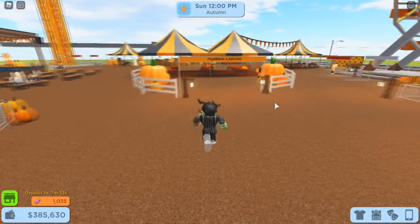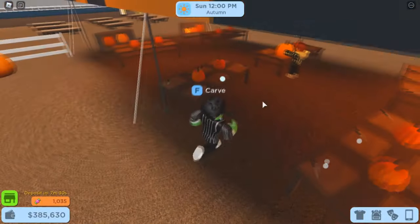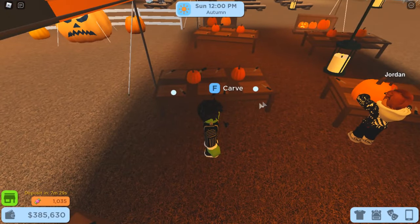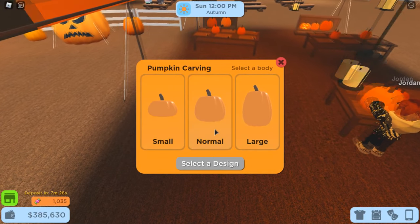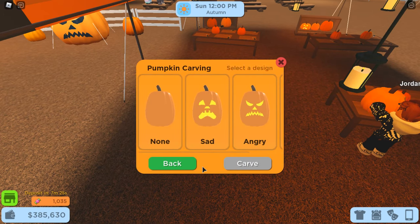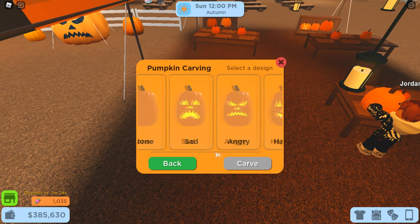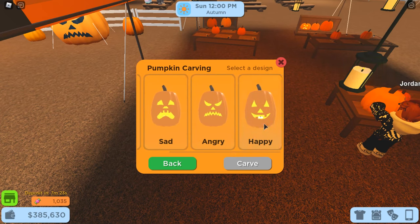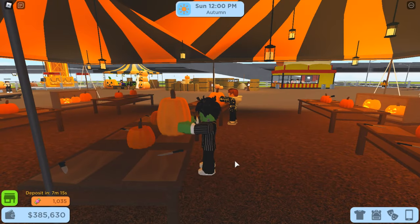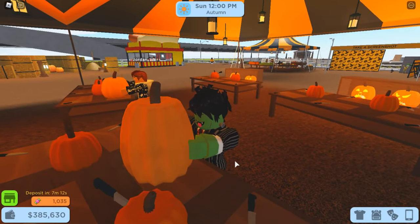If you want to see me do a video talking about the new update and touring this place, just watch my previous video. Any pumpkin size will work, but I'm going to select a large pumpkin since it best fits our lamp. For the expression of your pumpkin, go ahead and pick whichever one you like. I wouldn't pick none though since that would be too boring. I'll go with happy. What's cool about these pumpkins is they're free, so you can have as many as you like without spending a dime. Click carve and you'll be on your way.